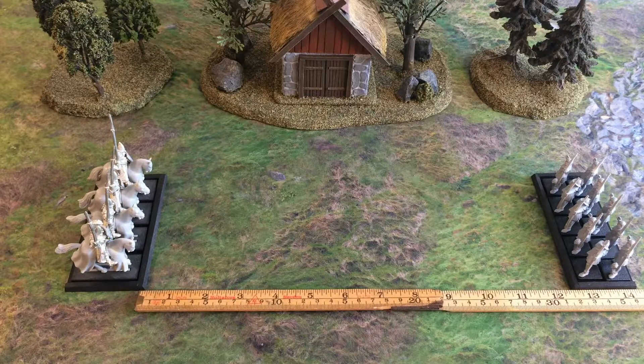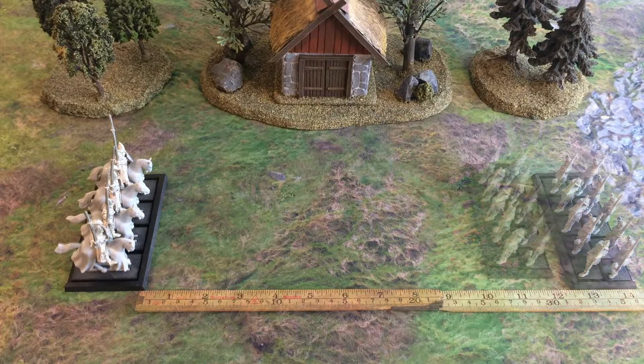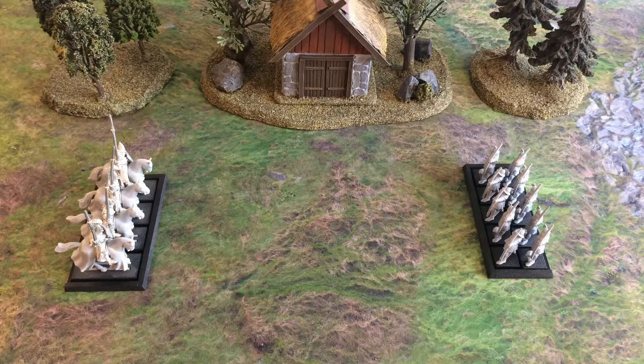Second, firing at long range. Missiles lose power and accuracy long before they reach their maximum range, so any shots taken at an enemy further away than half the weapon's maximum range suffer a -1 shooting modifier. For example, these Empire archers are shooting normal bows with a maximum range of 24 inches, meaning anything beyond 12 inches is considered long range. In this case they are at 12 and a half inches, so they would be shooting at long range and thereby suffering a -1 shooting modifier.